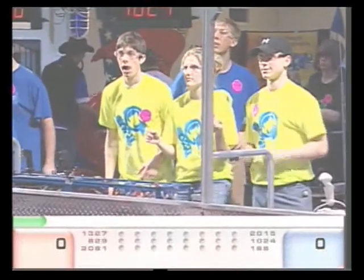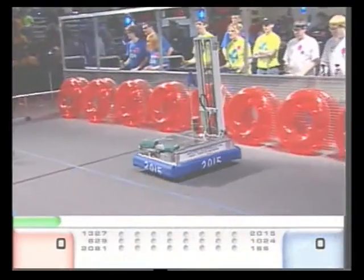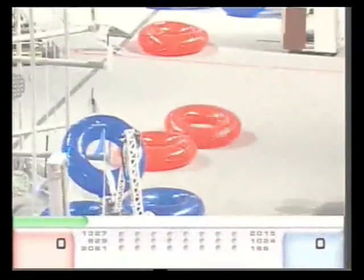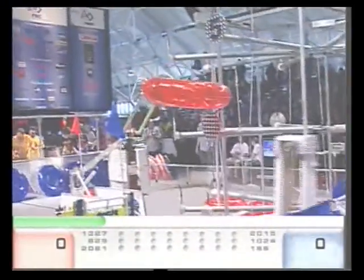All right, there we go. Cuban players now begin throwing those ringers in. We got ringers coming in from all sides. 2081 grabs the ringer in front of the rattle — Cuban player, see if they can get it scored. 1024 trying to pick up a blue ringer, see if they can get that spinning wheel claw on top of it.